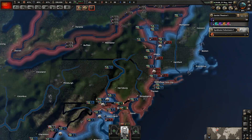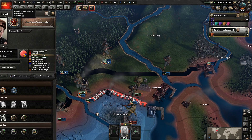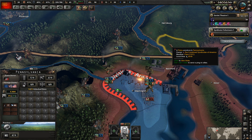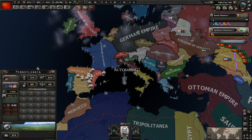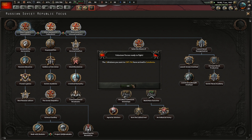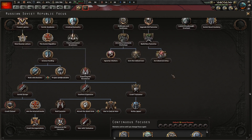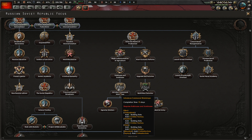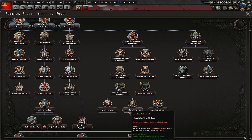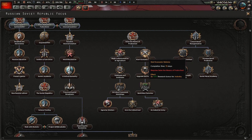Sweden has joined the Reichspact, which we knew was going to happen. It's Finland that we don't think is actually going to choose to join them. They're going to declare war on the Alash Order — that is good for us. These are all 70-day focuses. Getting our way down to exploring the revolution will probably still take about a year. We definitely want to seize the means of production — that's 12 factories, a bunch of extra resources including rubber, 0.5 recruiting population, and factory output — so many factories.